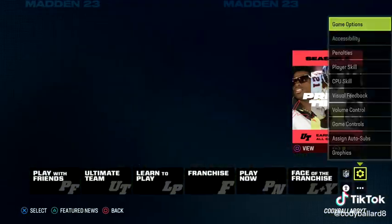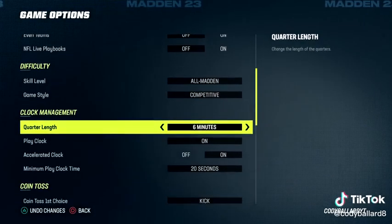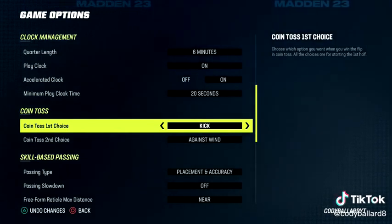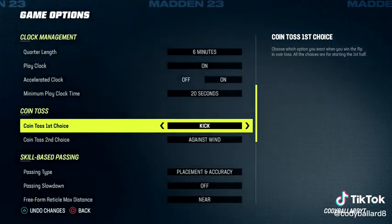You want to go down to game options — these are my recommendations. Obviously your favorite team is going to be the Dallas Cowboys. For first choice for kick, you want to make sure that you kick. This is basically going to guarantee you the best situation to win games in the second half. It's really a key thing for Madden in my opinion.